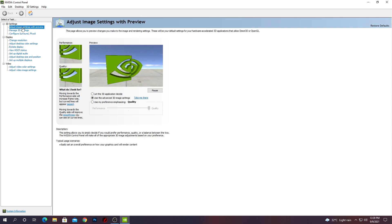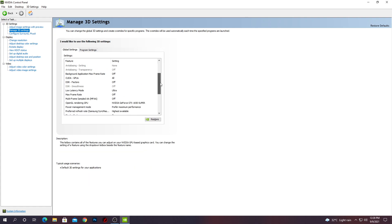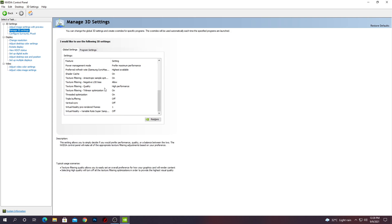You need to select 'Adjust image settings with preview' and set it to 'Use the advanced 3D settings.' Then go into 'Manage 3D settings' and follow all my settings which I'm using here on my PC. You can pause the video and follow all the settings on your PC.